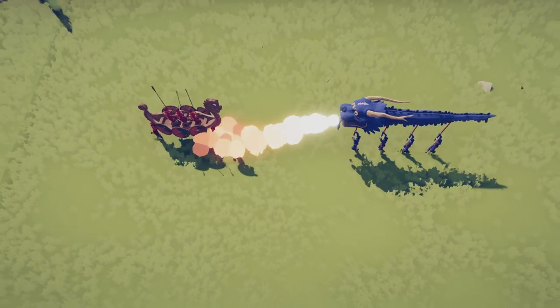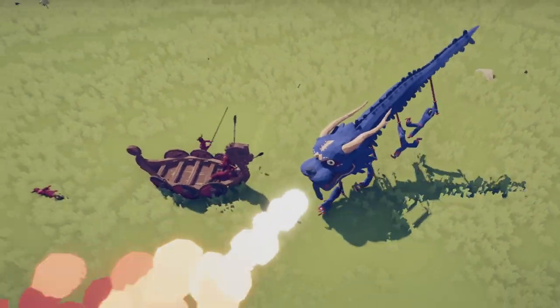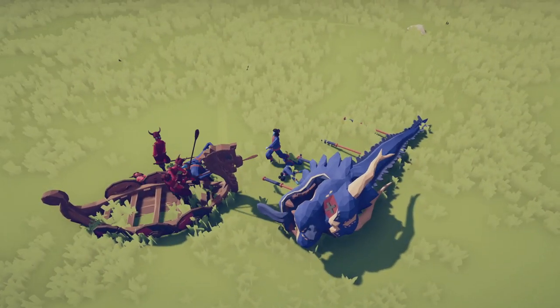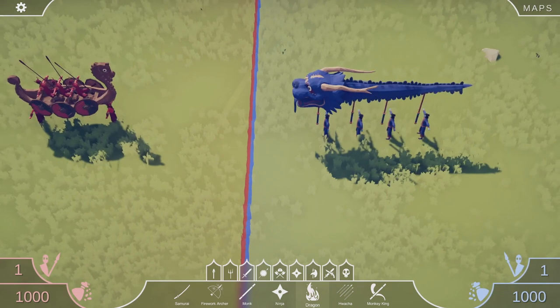Longboat versus dragon — here we go! The longboat gets thrown up and hits the dragon, but the dragon is still going, just knocked off slightly. The dragon men sacrifice their dragon to go in for hand-to-hand combat — that did not work at all. The longboat is extremely powerful.